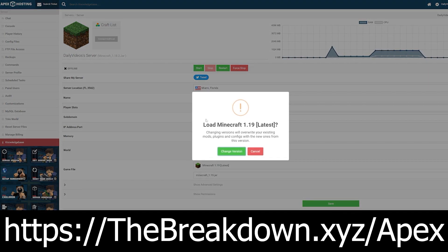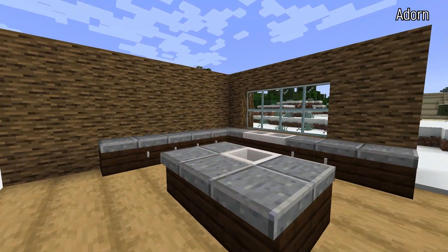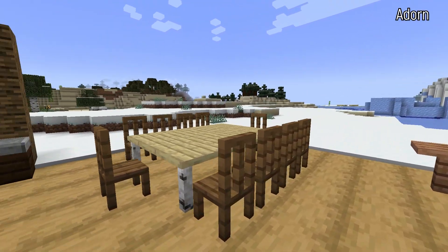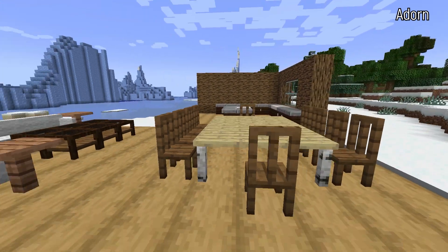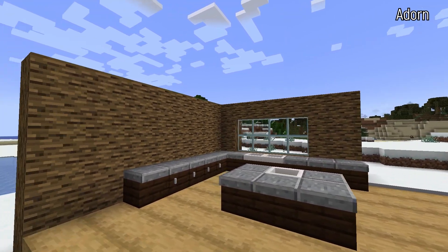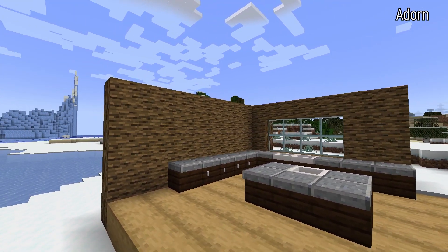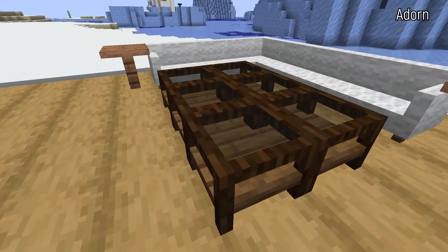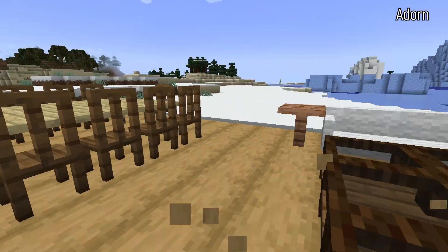Next up is a furniture mod — specifically the Adorn Furniture mod. If you're tired of using stairs for couches and slabs for tables in Minecraft, Adorn is the mod for you. It adds realistic furniture such as chairs, sofas, tables, shelves, drawers, chimneys, and more. There are even outdoor items. And we didn't even mention the kitchen blocks — counters, cabinets, sinks — you can actually make a fully functional kitchen in Minecraft.